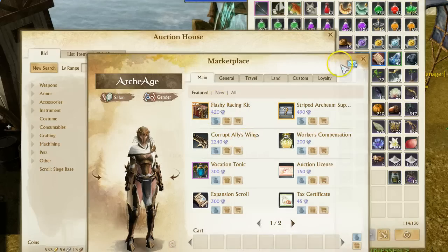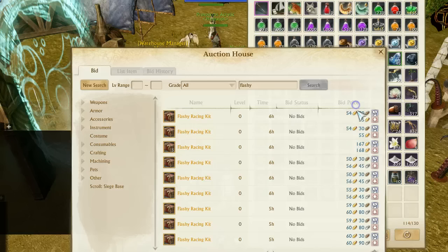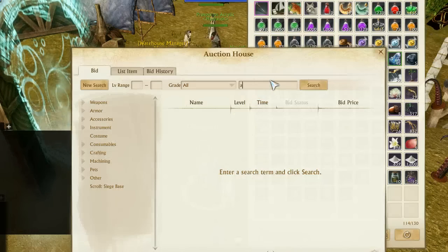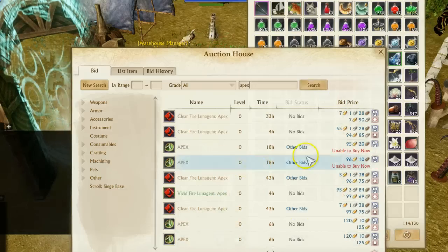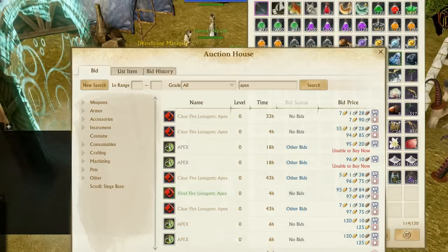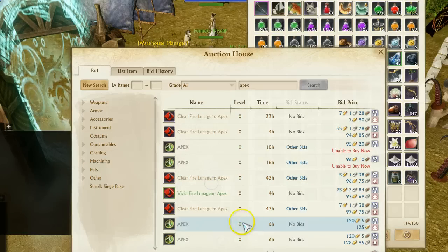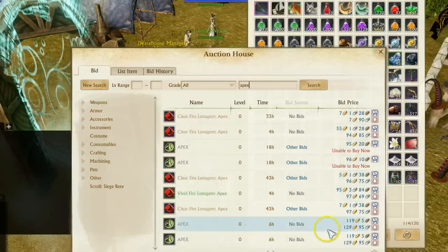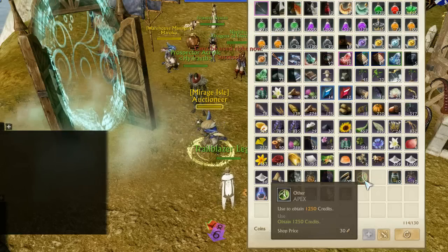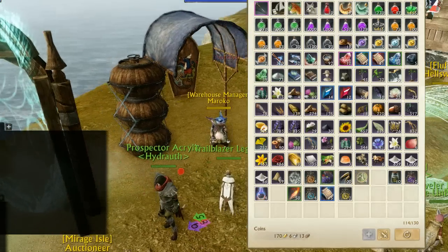So we'll go over here and take a look at the flashy racing kits, because people are smart and they're realizing we could buy apex and buy three of those boxes. We'll go ahead and buy some apex, use those up, and then go buy a couple more of those boxes.